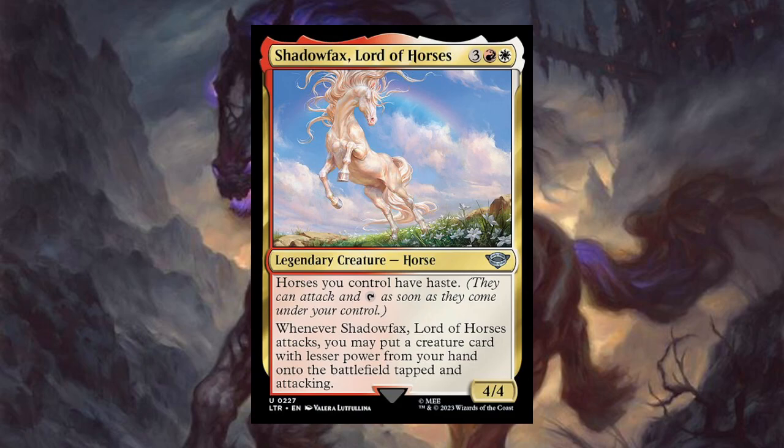Shadowfax, Lord of Horses for three, a red, and a white — legendary creature horse. Horses you control have haste. Whenever Shadowfax attacks, you may put a creature card with lesser power from your hand onto the battlefield tapped and attacking. It's a 4/4, so this could helm your red-white horse deck. To capitalize on all the horses though, you'd want to go Naya to add green, or Mardu to add black — which offers a lot more. Blue I don't think would be worth playing for horses in three colors.